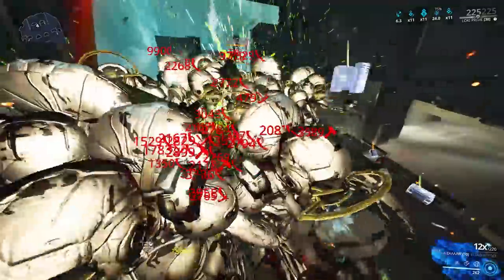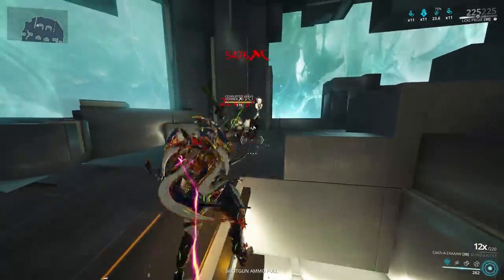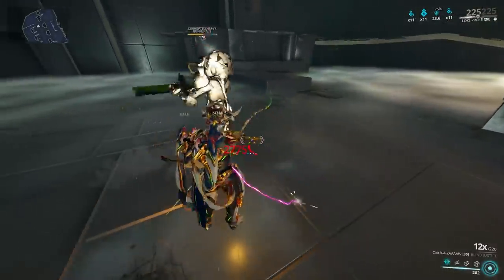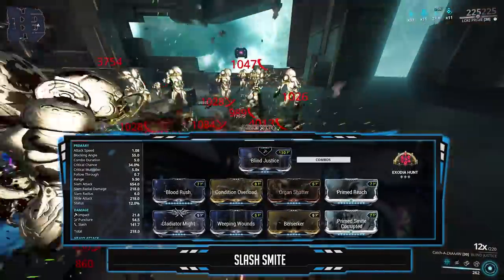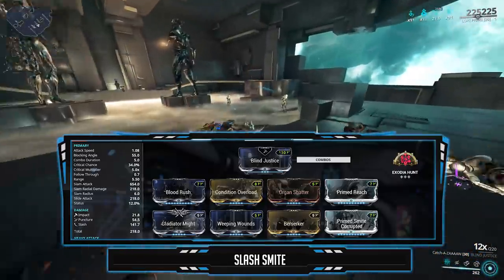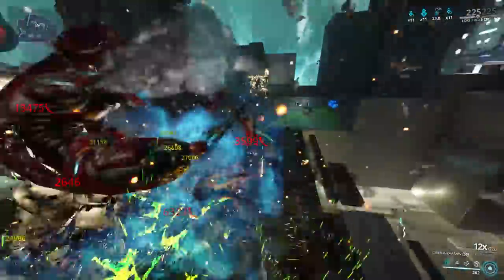Moving on to the non-elemental build combined with the Primed Smite mods. Smite mods will allow you to deal 2 times more damage with Slash and 3 times with Toxin towards a certain faction. Since Sepfon is heavy in Slash, that's the build we're going for. Similar setup to the previous one, but instead of elements, I went with the Primed Smite mod and Gladiator Might. You can swap out Gladiator Might for Primed Pressure Point if you want to increase the bleed damage. Combined with Exodia Hunt, these enemies will be taking insane multiplicative damage all at once.